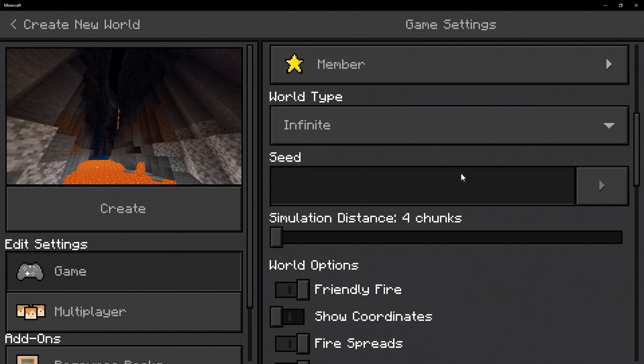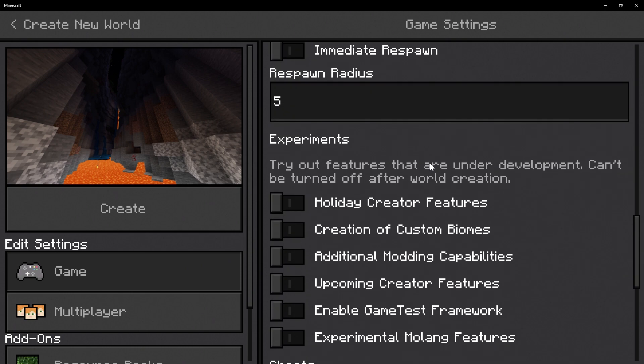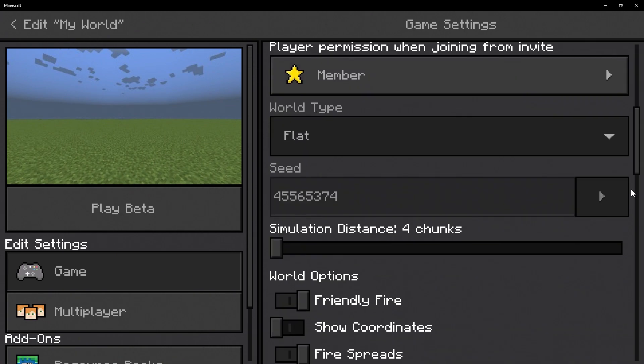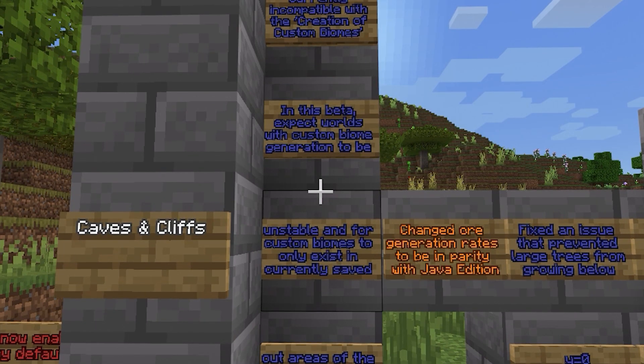There's one very important thing you need to know when playing within this week's beta. Usually when creating a new Caves & Cliffs world there's a toggle that says 'Caves in Cliffs,' but it has been completely removed. When you create a brand new world, all the features in the update will automatically be applied with no prompts. Also keep in mind that if you have a favorite world, make sure you copy it and make a backup so you don't ruin it. You can select 'copy world' at the bottom, or export the world if you're on Windows 10.